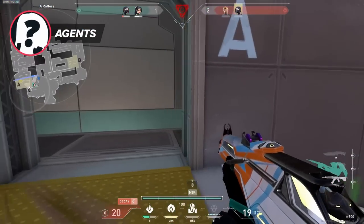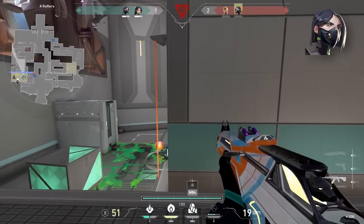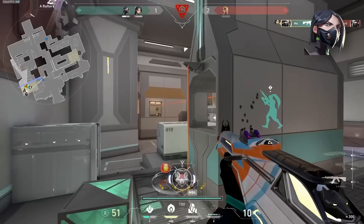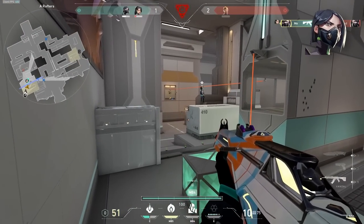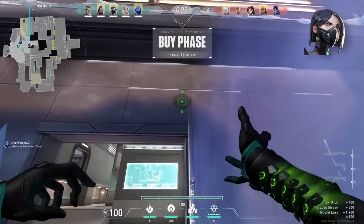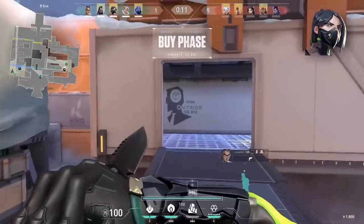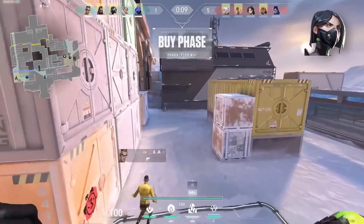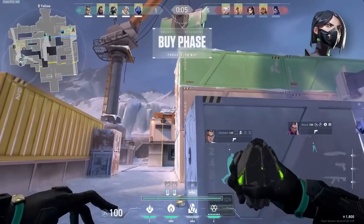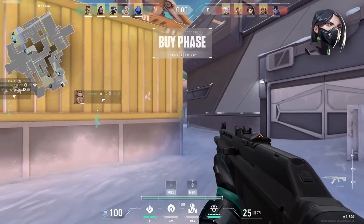Now let's talk about the agents that work with this approach and their key abilities that will help you win rounds. First of all, Viper. Very strong as both a defender who can stall oncoming attackers, but also if they can stay alive long enough, the wall is an invaluable tool to provide cover in a retake. Setting up a simple wall like this one on A can easily be used for both purposes — for the initial defense and for the retake. In fact, even if you are playing the B site with Viper, you'll still be able to provide this wall for your teammates on A and make it to your site in time to set up a useful orb, which just like the wall can be very effective in many situations.